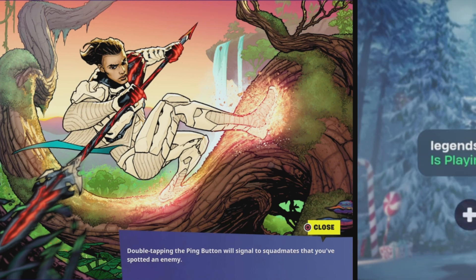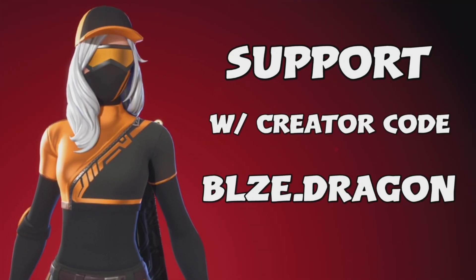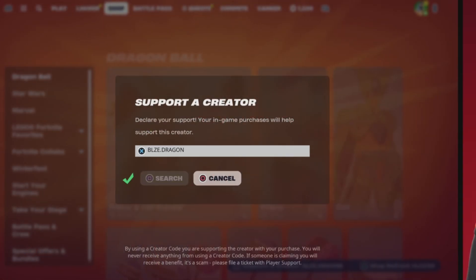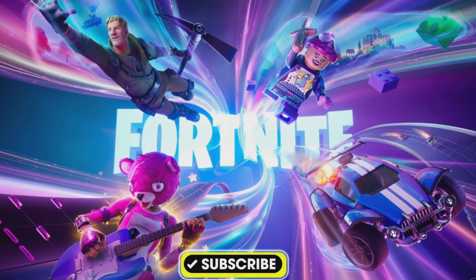There you go — now you know how to update that voting system to allow players to vote any way you like. I do hope it helps, and special shout out to Chef for asking this question. If you want to support me, feel free to drop my creator code blaze.dragon in the item shop — if you do, you are awesome. All right, that's going to do it for this video and I'll see you on the next one. Bye!